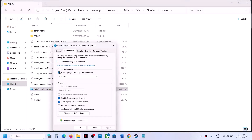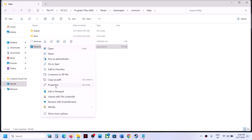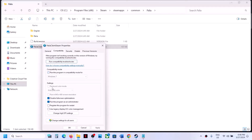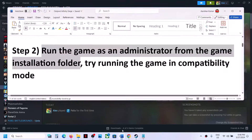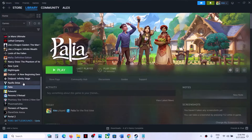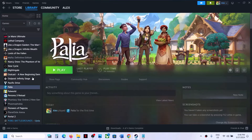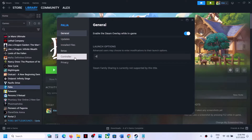If none of those work, uncheck all the compatibility boxes on both exe files — the main exe and the Binaries\Win64 exe. The next step is to try DirectX options in launch options. Right-click the game, select Properties, and in the launch options type '-dx11' then launch the game. If that does not work, try '-d3d11' instead and launch the game.